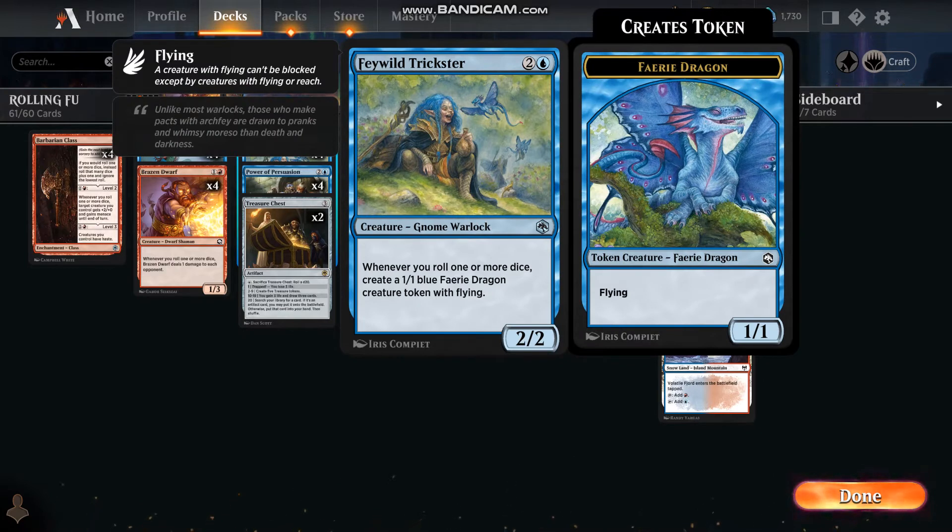Feywild Trickster — there's not a lot of creatures in this deck, so we want some tokens to come out, maybe take some of the heat off. As long as creatures don't have trample, we're going to create blockers. Whenever you roll one or more dice, create a 1/1 blue fairy dragon creature token with flying.